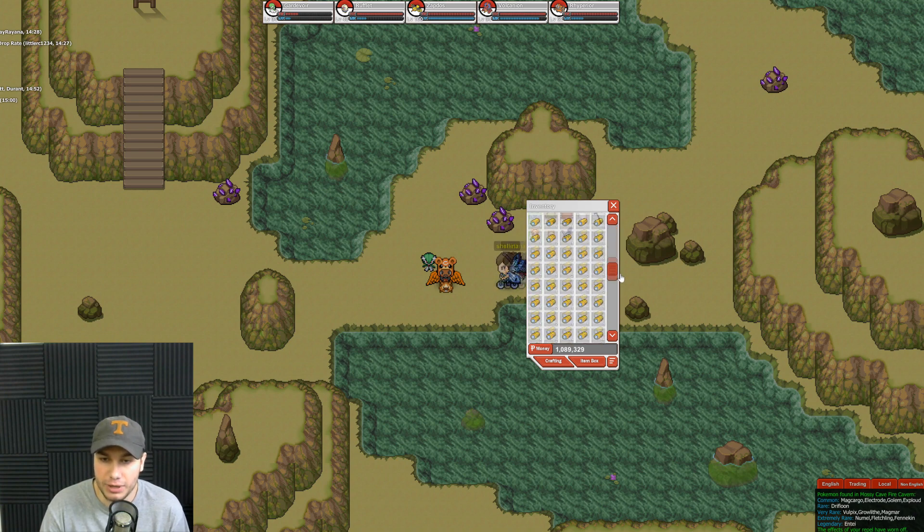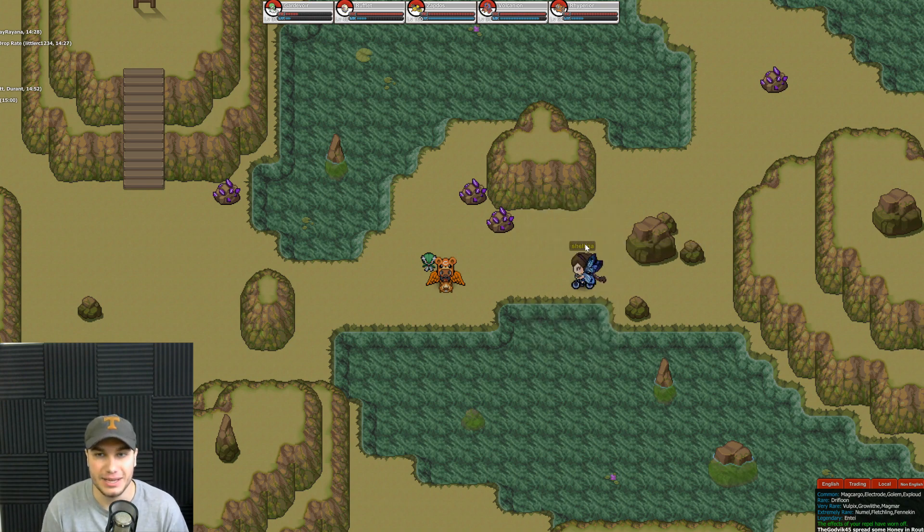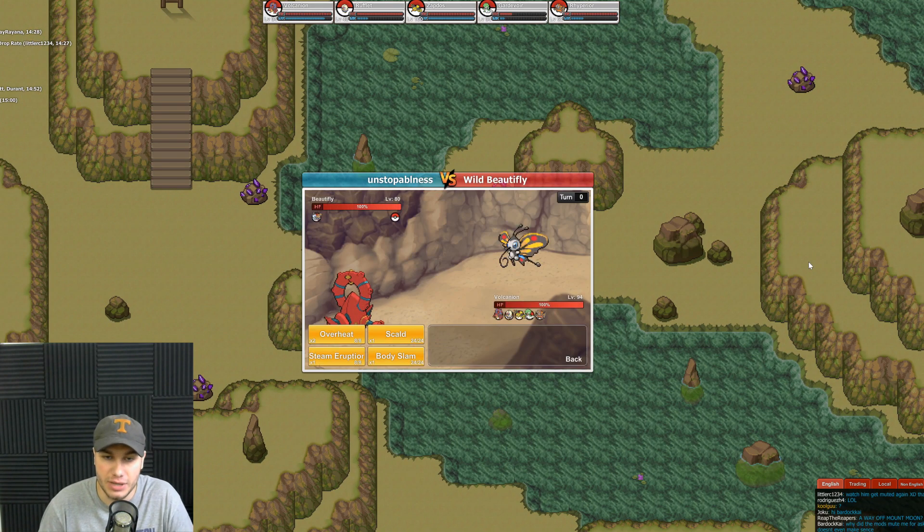There's one more important thing about this cave: it has special drops. While killing Pokémon you'll start collecting fossil shards, and there are four different types. You can get Cover Shards, Jaw Shards, Plume Shards, and Sail Shards. The Cover Shard is for Tirtouga, the Jaw Shard is for Tyrantrum, the Plume Shard is for Archeops, and the Sail Shard is for Aurorus. You need 100 of each shard, then you can revive them at the scientist location on Cinnabar Island.